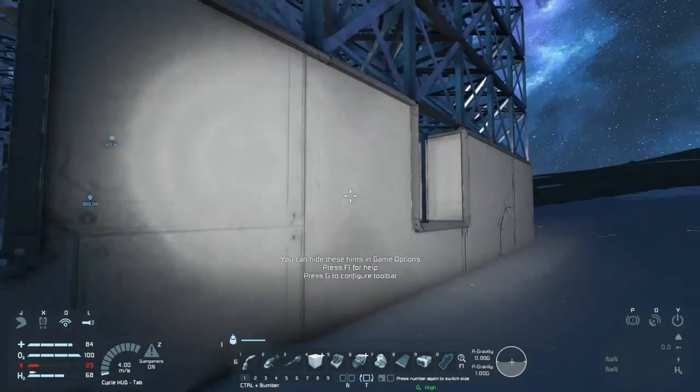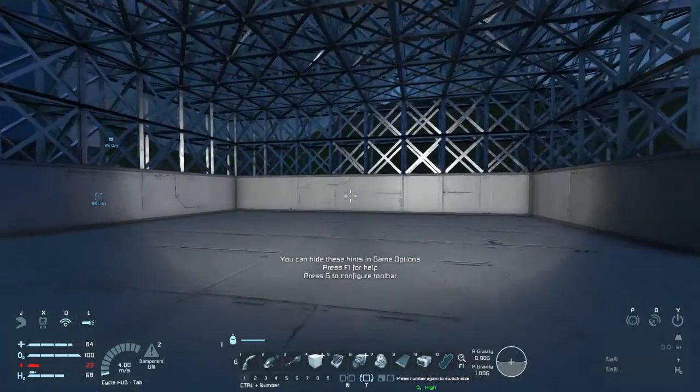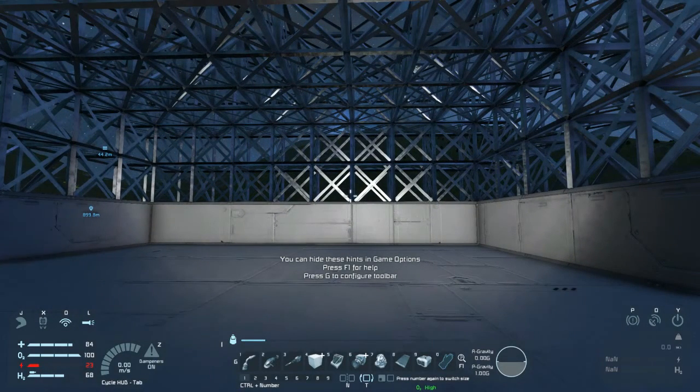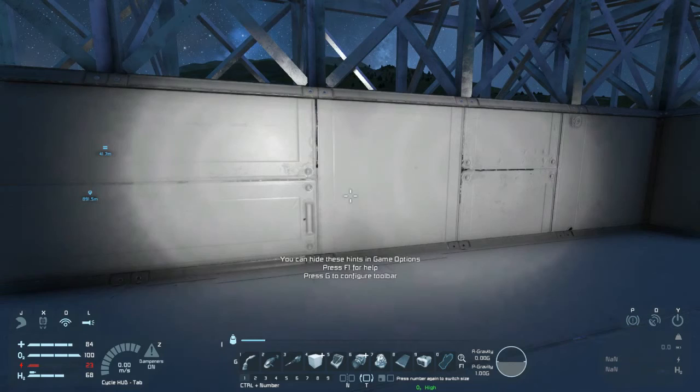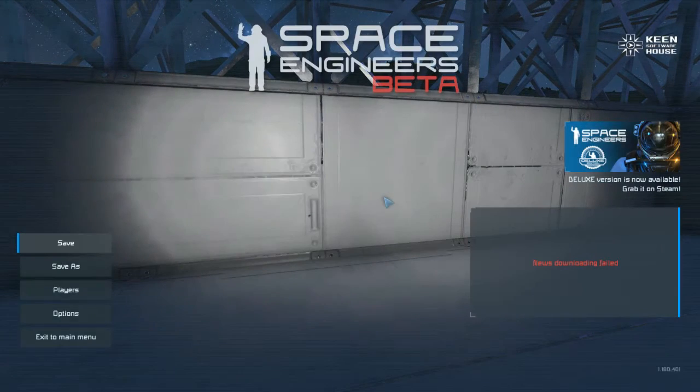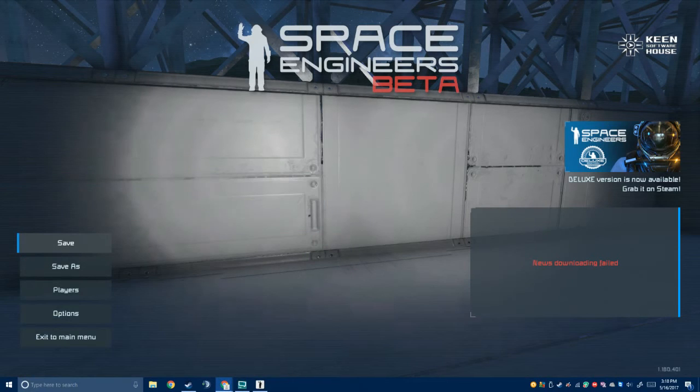I asked how I should build my base — if I should build it wide on one level, or as a tower. Somebody suggested a walled compound, or a hangar in the ground with a tiered base. Now that sounds pretty cool.